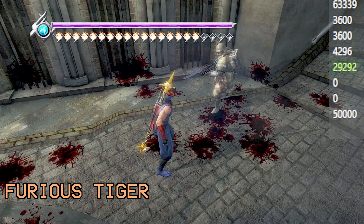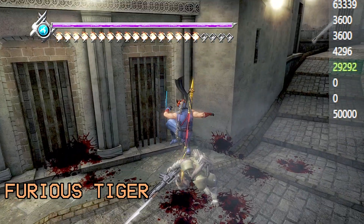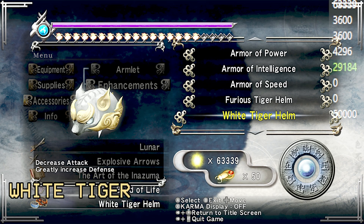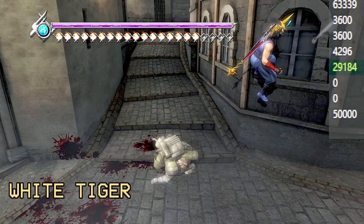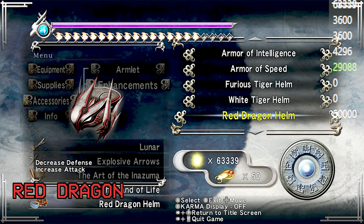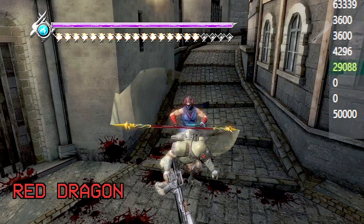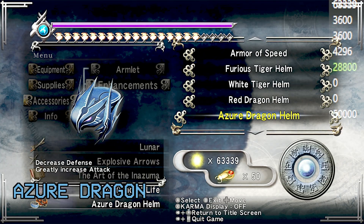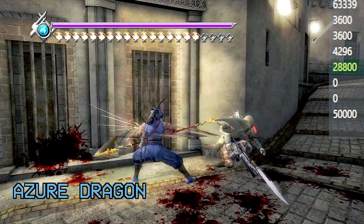Next we have the Furious Tiger Helm, which decreases attack in favor of defense. So 120 is our baseline — Furious Tiger will drop your attack by 10%. Up next is the White Tiger, which will reduce your damage output by 20%. The Red Dragon Helm, which increases attack, will bump you up 20%, going from 120 to 144. And the Azure Dragon, which greatly increases attack, takes you from 120 to 168.